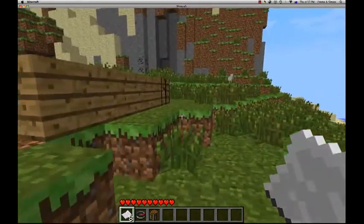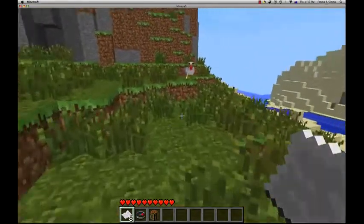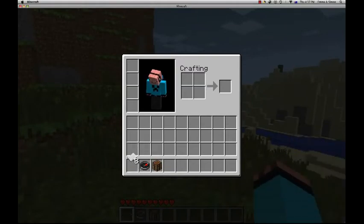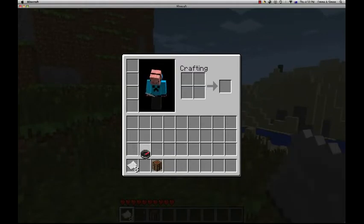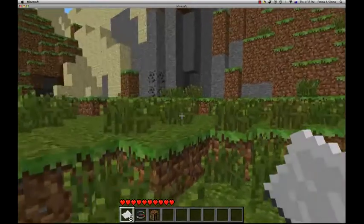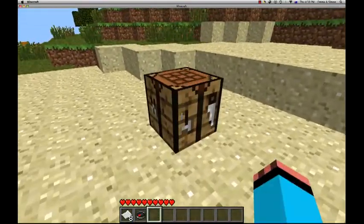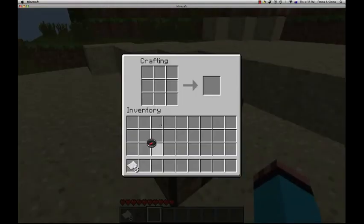I've already done a test, just ignore that stuff. What you need is 8 pieces of paper and a compass, plus a crafting table. So you get your crafting table, and you plonk it down there, and when you go in, you put your compass in the middle, and the paper around the outsides of the compass.